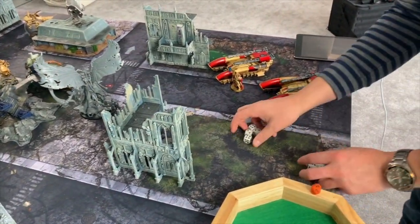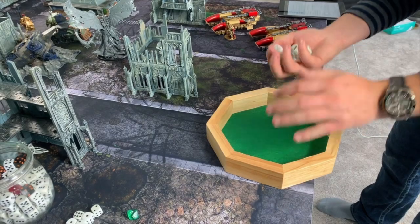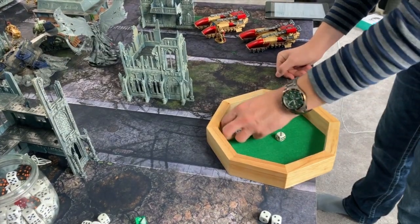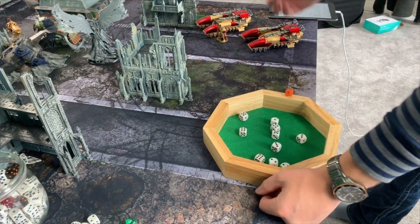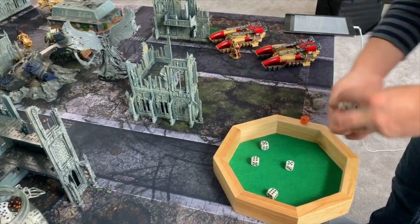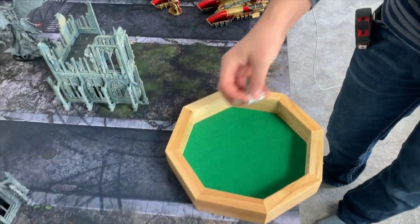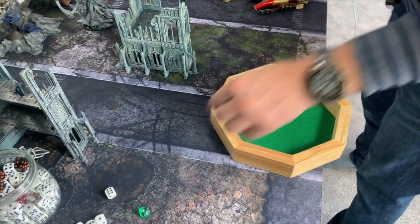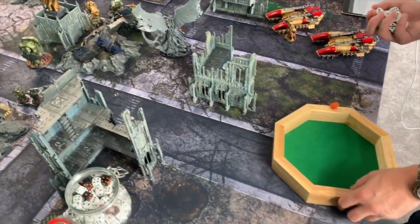Starting with the Lascannon bolt cannons — six shots, hitting on threes with re-rolls because of Trajan. Six against toughness seven — fives. Four wounds at minus two, going to four-up invuln. It takes one — Disgustingly Resilient saves the rest. Takes zero damage. As it is with Death Guard. Now the accelerator cannon — hitting on threes, rerolling ones. Toughness seven, so fours. Rerolling ones — pretty good. That many wounds at minus two, Mike. Four-up invuln.